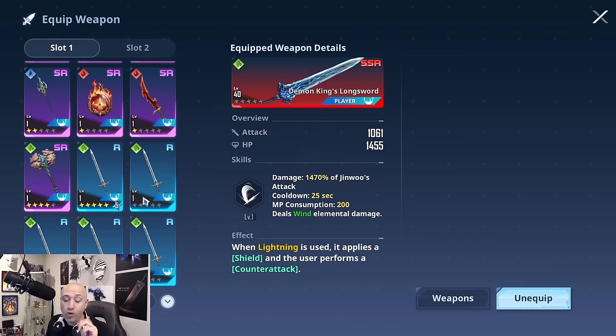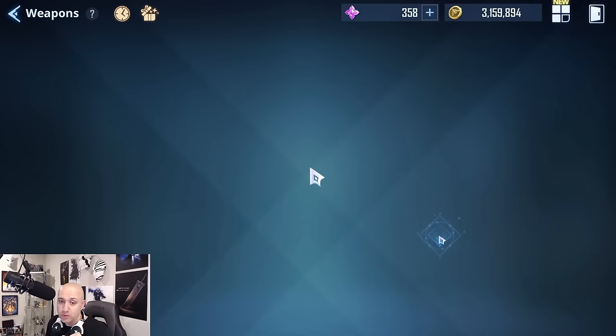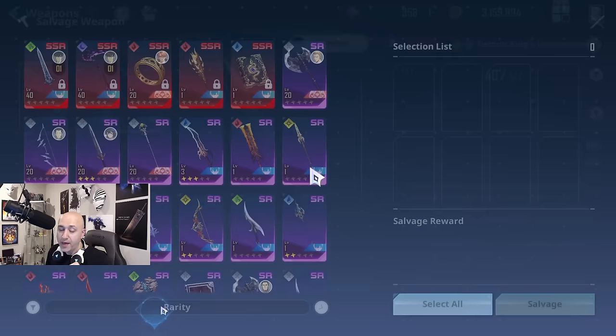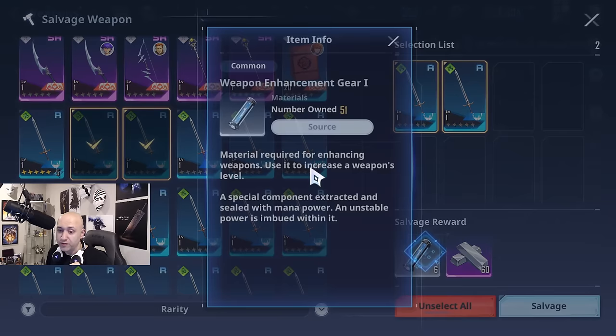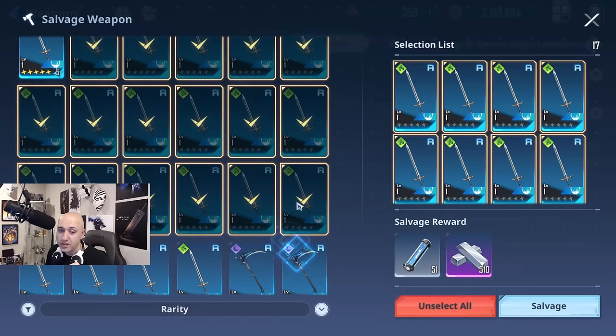If you've maxed out a weapon and no longer need duplicates, there is a salvage option. Go to the salvage menu — there's a salvage button you can click — and you'll get quite a bit of currency back. Keep in mind that salvaging a maxed-out dupe weapon won't give many weapon enhancement resources, but you do get a good amount of Traces of Dimension. Don't let unused maxed weapons sit idle — salvage them and use those resources to level up other weapons.